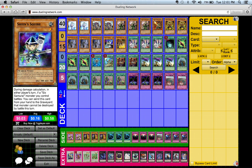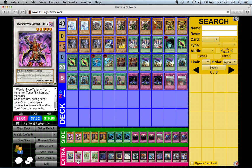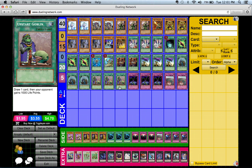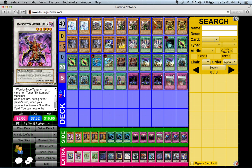Shien already has inherent protection — once per turn, it can negate a spell or trap card during either player's turn. So if your opponent activates Mirror Force, you negate it; if they activate Dark Hole on their turn, you negate that too. That's not to say it's completely invulnerable to spell and trap effects though.